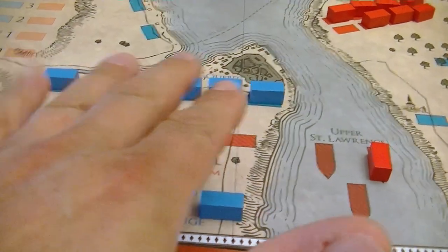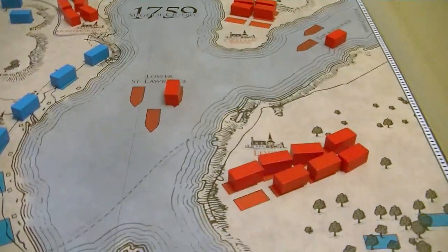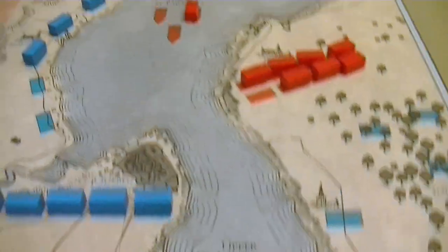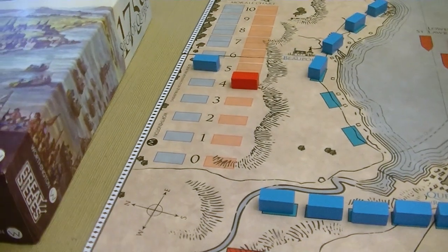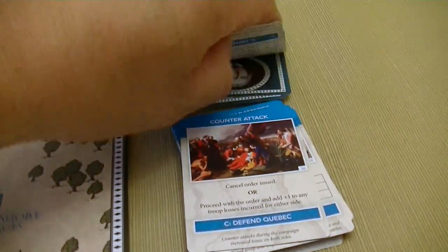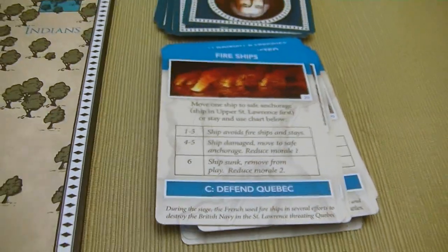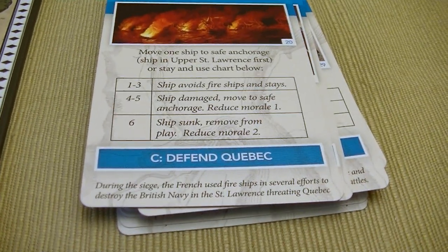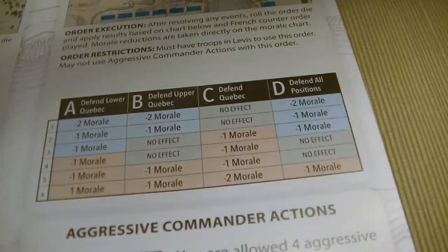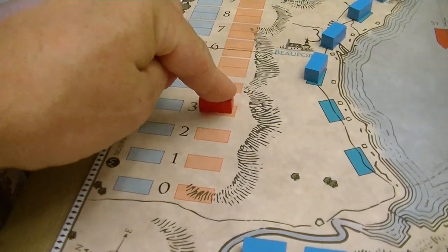I'm hoping the French will have to pull some of their reserves to fill the depleted area. Let's try to move a ship into the Upper St. Lawrence to start making a siege towards the capital. In the meantime, let's bombard Quebec to drive morale down. We flip the card: Fire Ships — move one ship to safe anchorage or stay and use the chart. We risk it and stay. We roll a one — ship avoids fire ships and stays. They are defending Quebec. We roll a five — fortunately only minus one morale.